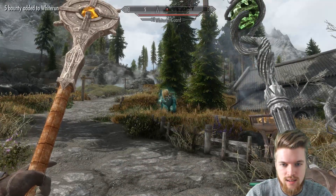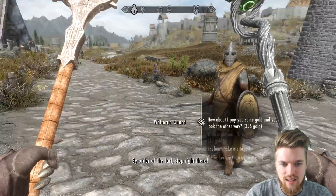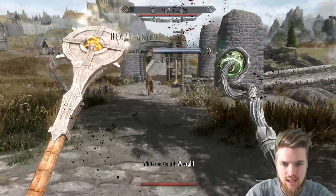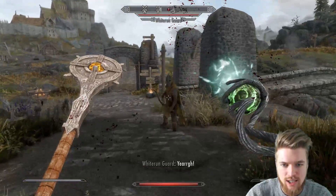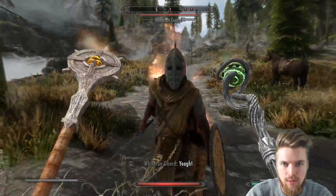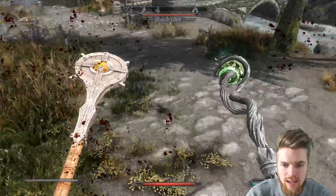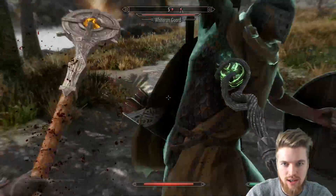Your horse has been frenzied! Look at him, he's attacking his horse. What an absolute savage. Can you please leave me alone? He's dodging it — and he's frenzied! Boom. The Whiterun Guard is killing his own horse. Now he's running away from the horse, and this horse is helping me out. My goodness, what on earth is going on here?